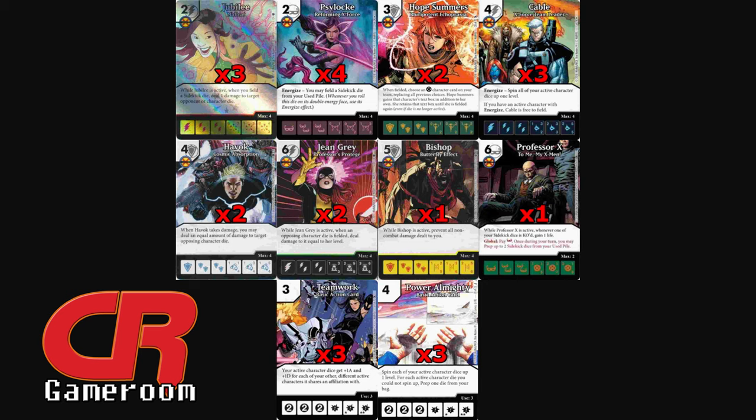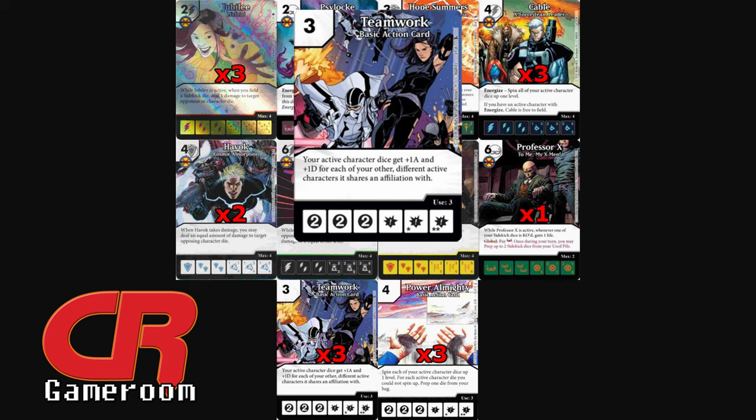With one basic action slot left, the obvious choice with all these X-Men and their beefy stats was Teamwork. Your active character dice get plus one attack and plus one defense for each of your other different active characters that share an affiliation with it.